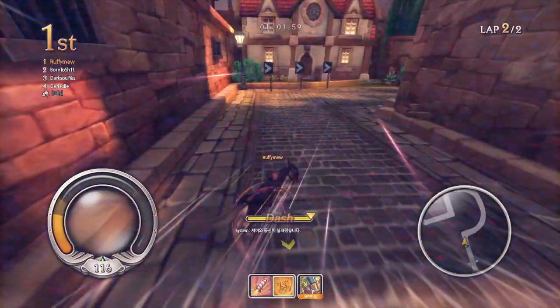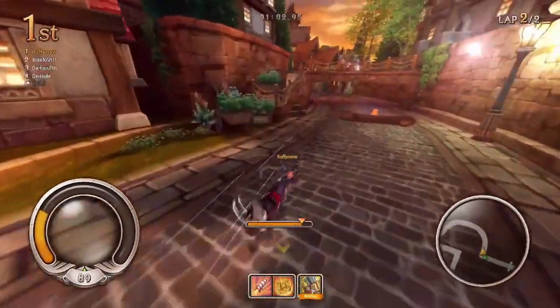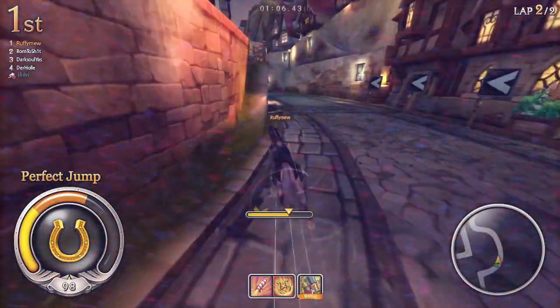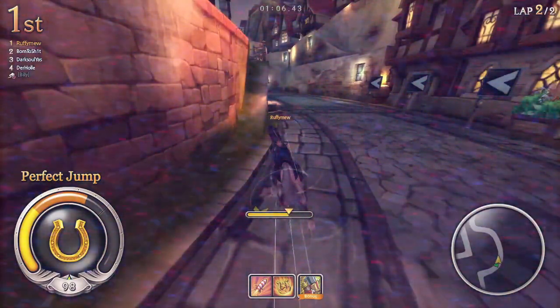Again, just like the first time, I take this corner a bit too wide. My riding line along this wall the second time around is actually way better than it was the first time.